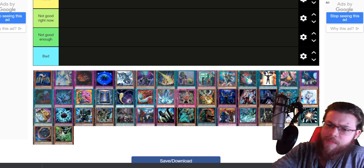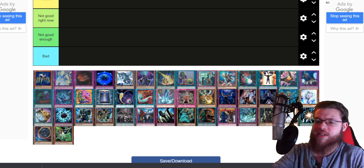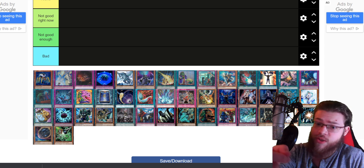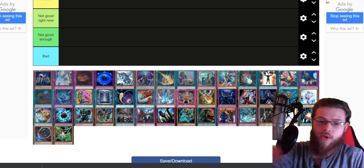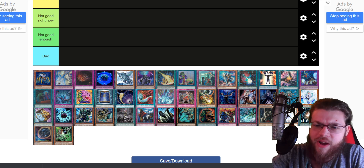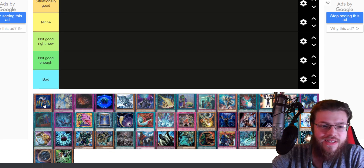So we got a lot of staples on this list — it's kind of a weird list because I just found this online, so some stuff is going to be missing and we'll talk about that at the very end. A couple random ones we have like Emptiness, Skill Drain, DD Crow — a couple weird things. But we'll find more staples along the way. Let's just jump right in.